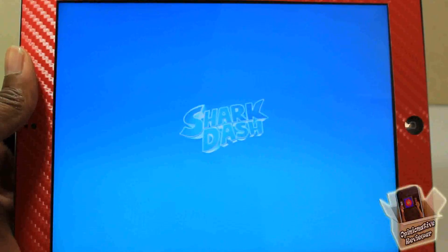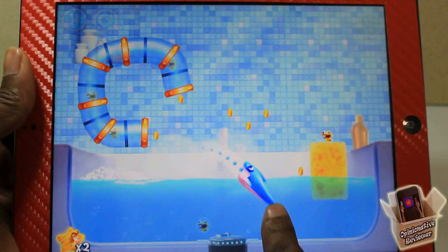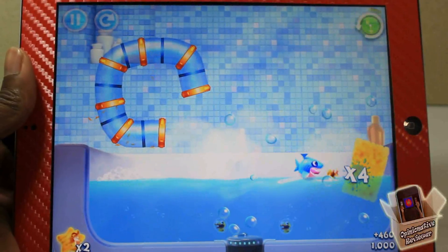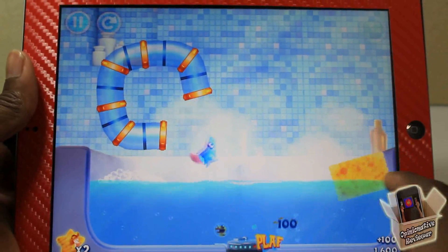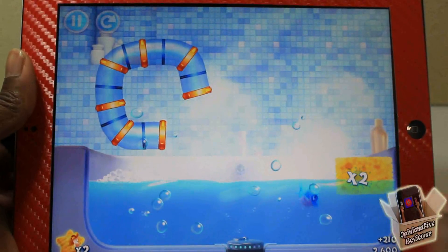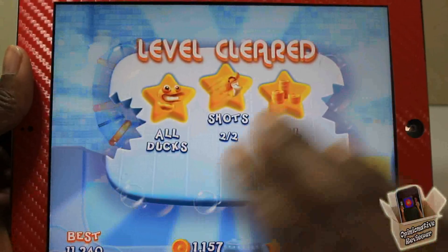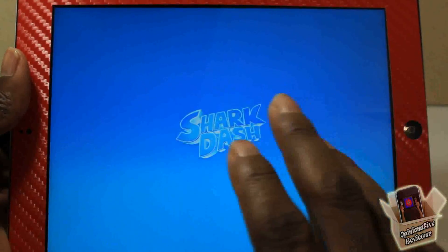Let's jump into level 10. It's a simple game — kind of similar to Cut the Rope, but not really. You'll see what it is. Basically, you just try to get all of these ducks and coins. The ducks are the main objective, and the coins are a bonus.